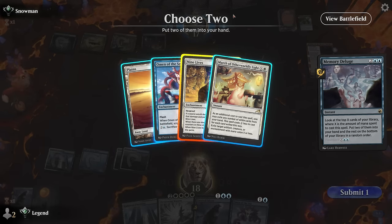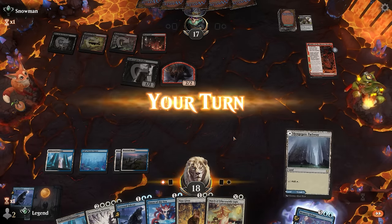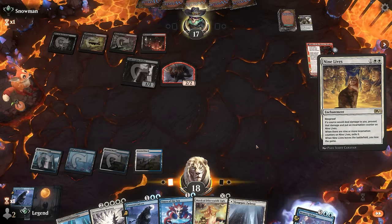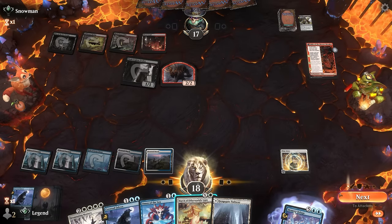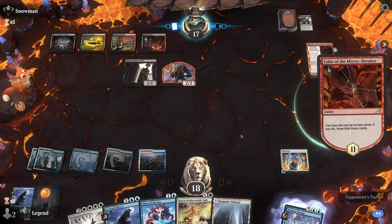We want to combine Nine Lives with Falcon, but there's still maybe a one-turn window where the opponent can find a discard spell to take away the Falcon. Fable of the Mirror-Breaker resolves leaving one mana for a discard spell. The plan is to grab March and Nine Lives — next turn cast Nine Lives and March the token so they get less mana, then still have five mana to Falcon, flip it, and cast Mastery to win. We're hoping they can't find a Thoughtseize.